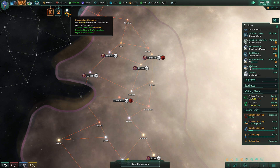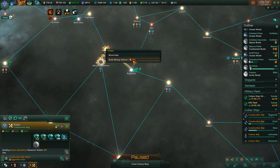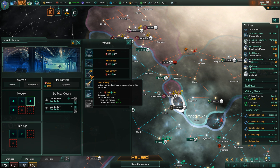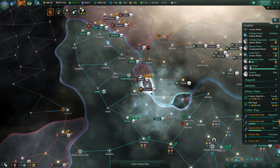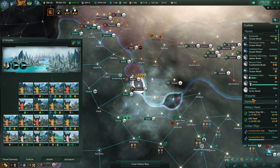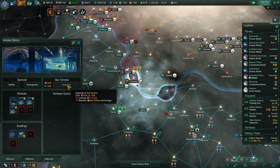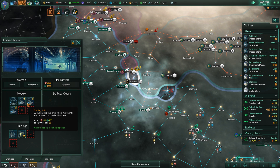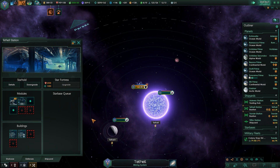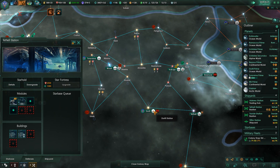Construction complete. Let's go grab that since that's going to be cheap, and then those. You've been upgraded — gun battery, gun battery, missile battery. I can't afford the hangar. Construction complete. This is going to chew into my energy though. Construction complete. It might be reasonable to upgrade this to a Star Fortress so that I can get more trading hubs on it. I'll probably want to upgrade this one because there's a gateway.